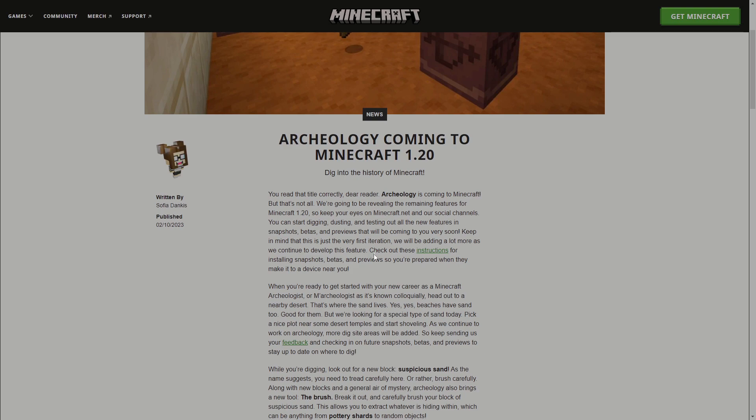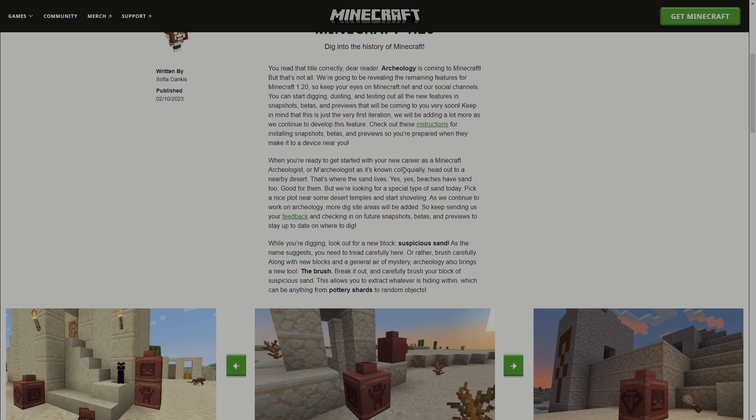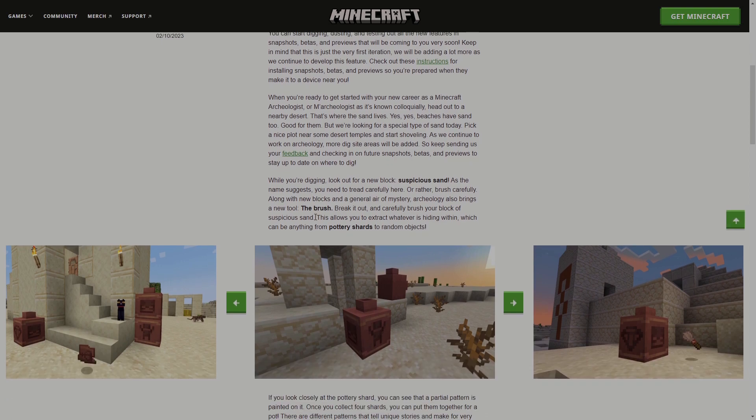Check out the instructions for installing snapshots, betas, and previews. Keep in mind this is on the Minecraft launcher — if you launch Minecraft right now, under news, this is the top discussion. When you're ready to get started as a Minecraft archaeologist, head out to the nearby desert — that's where the sand lives. Beaches have sand too, but we're looking for a specific type. Pick a nice plot near some desert temples and start shoveling. More dig sites will be added as they continue working on archaeology.